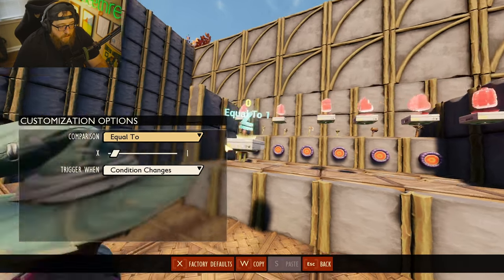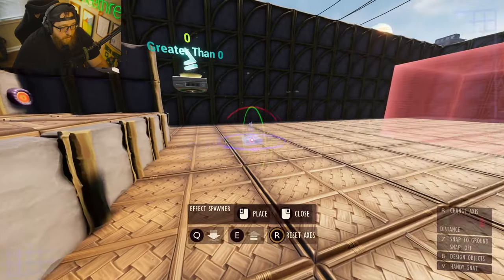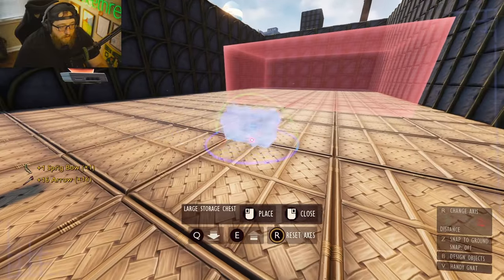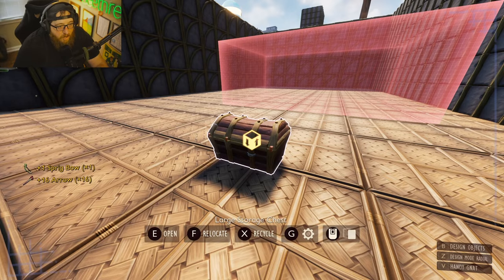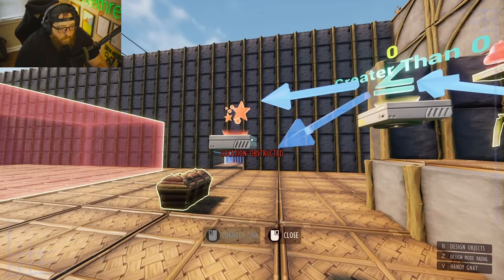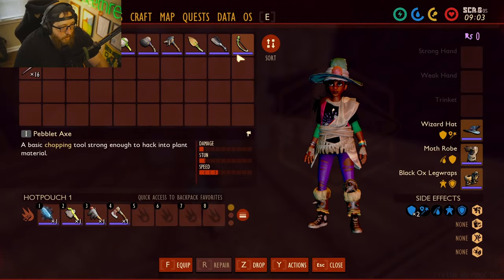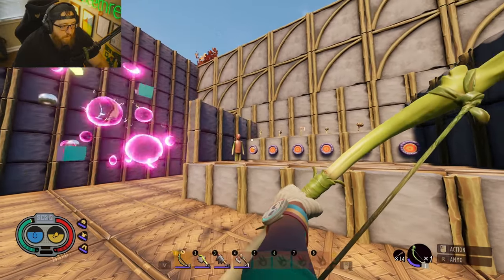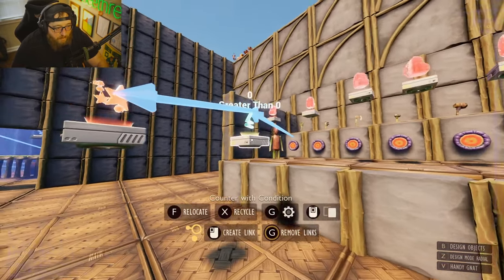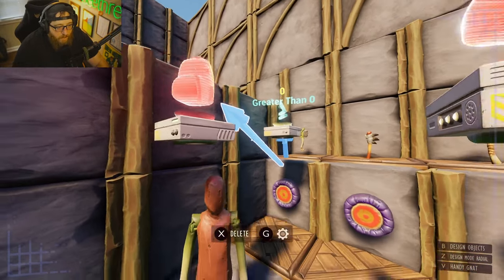What this condition counter does is: once the value is greater than zero, the value changes and produces a signal. We can do a quick test — get a bow and a bunch of arrows, put them in a chest, and set this up so that every time we hit the target we get an item. That greater-than-zero value condition fires every time the count is above zero. This is all you need for a single-cost item.